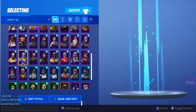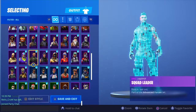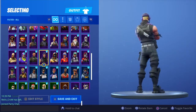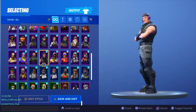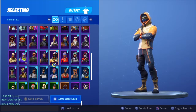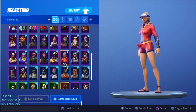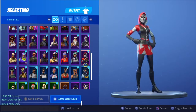Another battle pass skin — the Sledgehammer. We got the NFL skins — big shout out to Tom Brady, hashtag football MVP. We got the Squad Leader, the Sub Commando — one of the very first Twitch Prime packs from Season 3. We got the Summit Striker, another bundle skin. We got the Sunstrider, which was Season 4 — correct me if I'm wrong. We got Technique from Season 3.